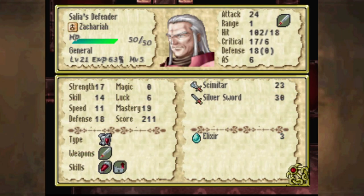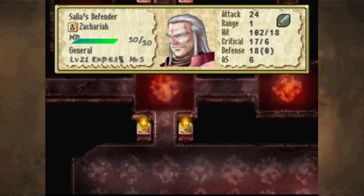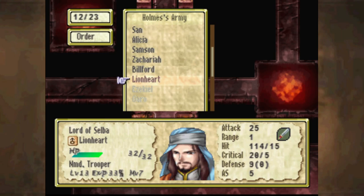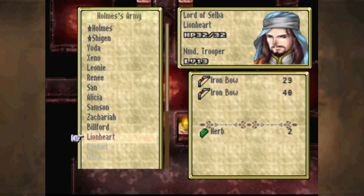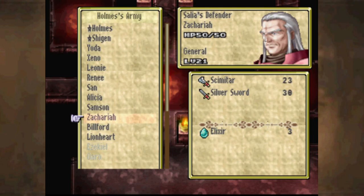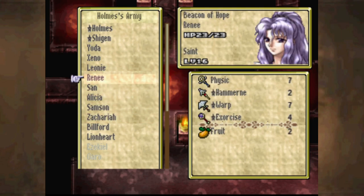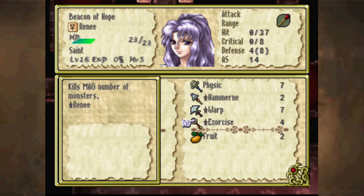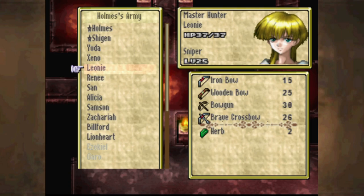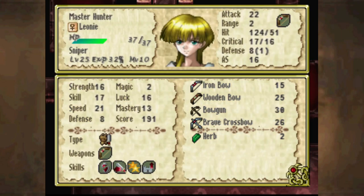I've given Zachariah and Billford a few swords. I'm mainly bringing Zachariah here for Urbanite, which should be active on this map. Lionheart — wait, I gave away his bows, and then I realized it's actually swords that he loses while dismounted, not bows. I'm only bringing him because he has a 15% support with Renée, and I've been told this affects the exercise staff.